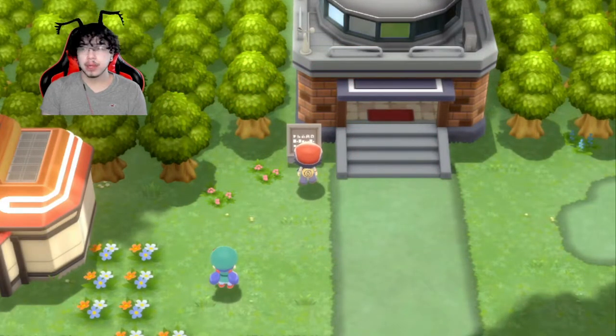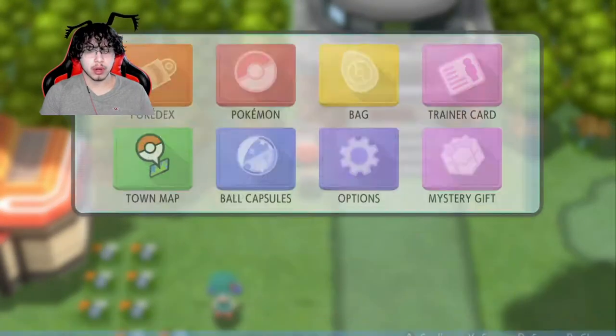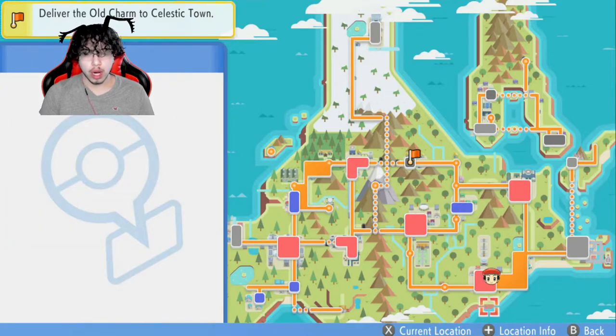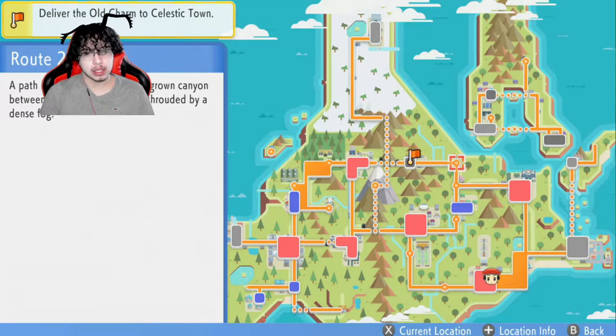Welcome back to another episode of Pokemon Shining Pearl. You may be wondering why I'm back in Pastoria City when I was up here last episode. If you watched the last episode, you know there's a crazy amount of fog on Route 210, and I was gonna try to just power through it and move around every corner of the screen, but you can't tell where you're going.